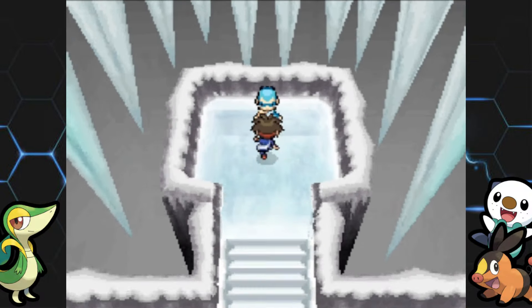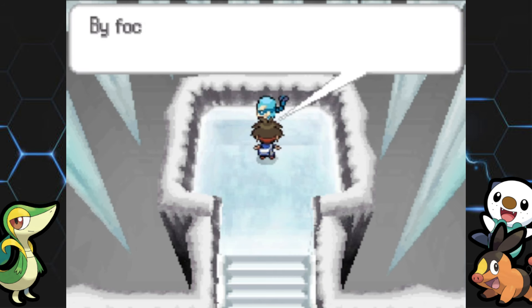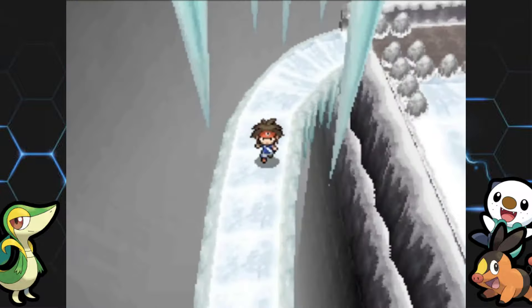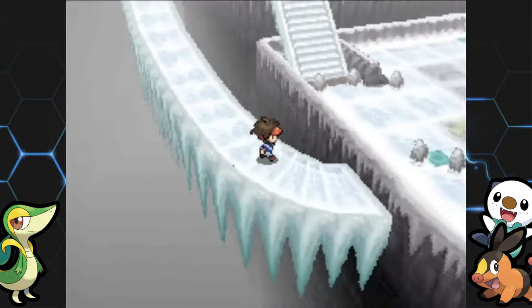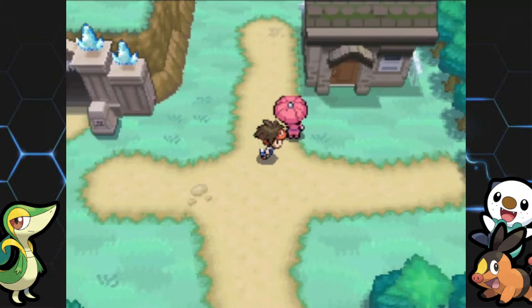Wait, Brycen is actually here. He's talking about Alder. I don't think he battles us — yeah, he's gone. On the bright side, we can take this really fun — and really dangerous — slide all the way down.